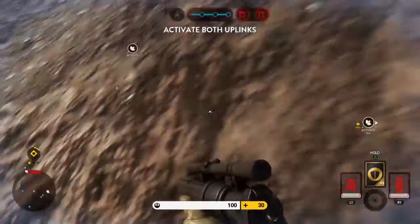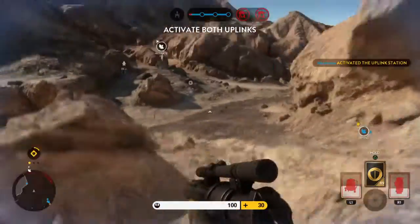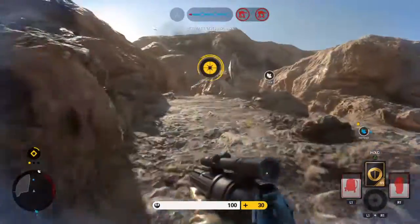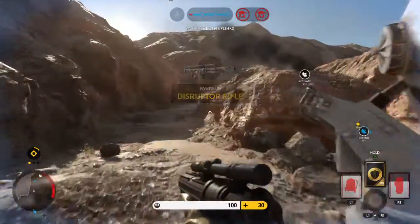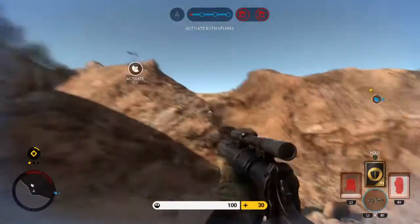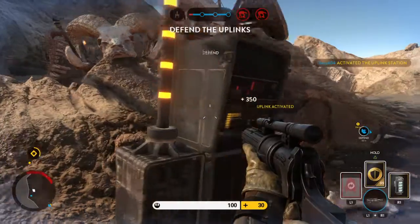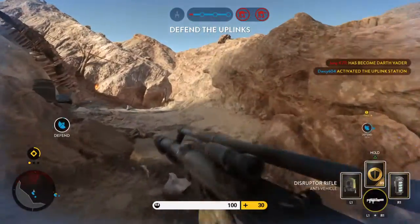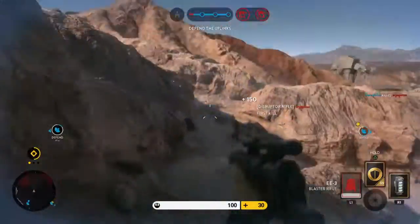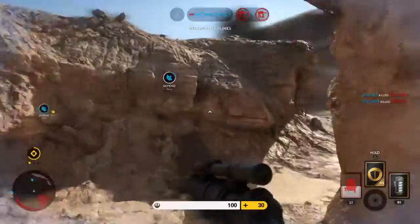We need those uplinks online. Uplink station engaged. Our spies are telling us Vader is nearby, be alert. Hostiles incoming. Let's hold on to those uplink stations.